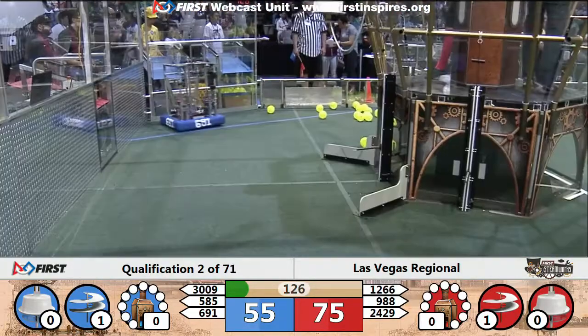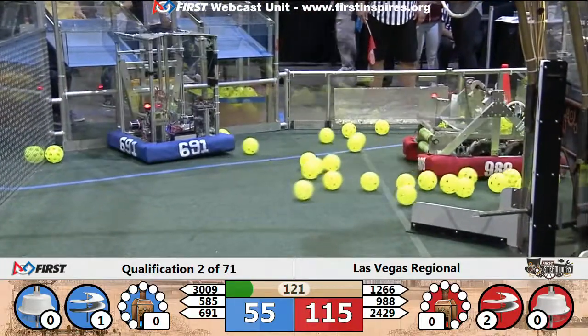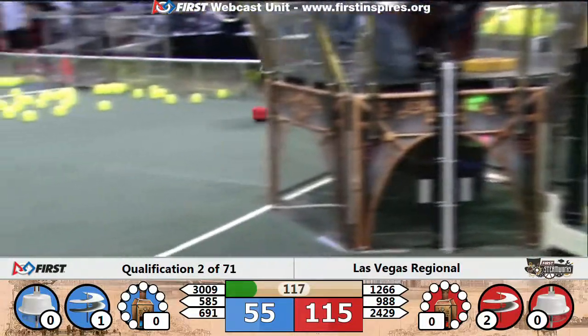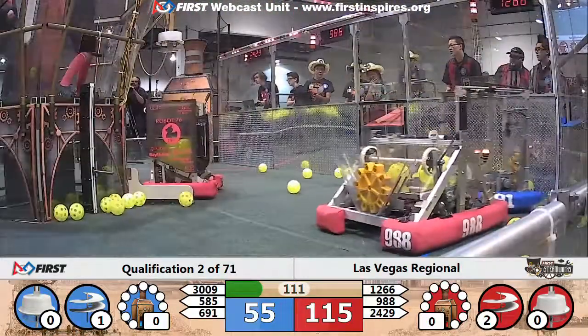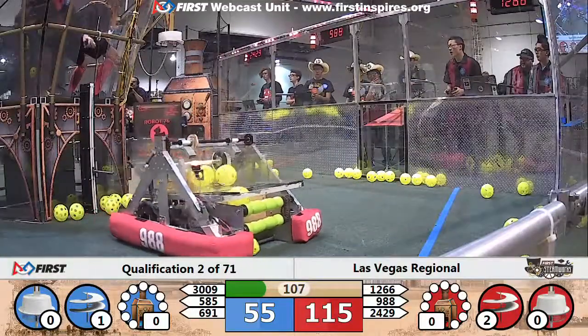9.88 dumping the hoppers over here on the far side of the field. 12.66, the Double Duckies, dropping back to their loading zone to pick up a gear from their human player. Their Alliance partners, 24-29, doing the same. Project 691 picking up a gear from the Blue Alliance loading station and drawing a foul from 9.88.